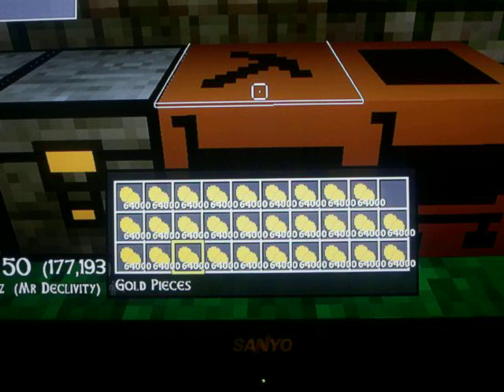First you're going to need all your inventory spaces filled with 64,000 gold in each one except one space, because you're going to need one free. And if you don't know how to get 64,000 in each one except one space, then look at my tutorial on how to double money.